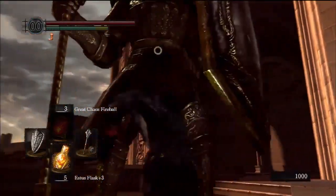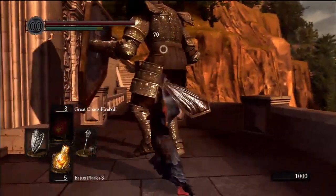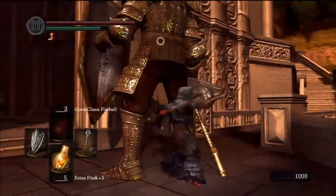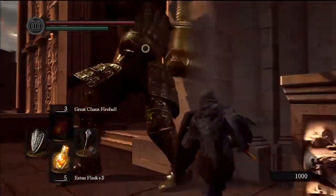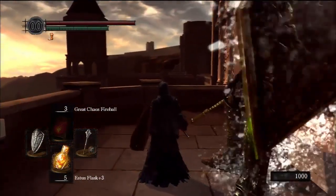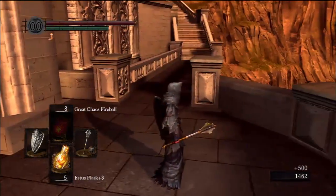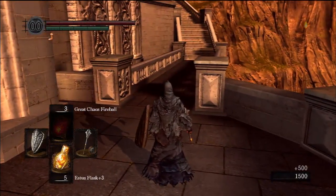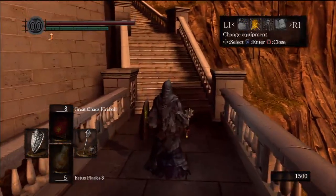One important element of Dark Souls is stamina management, because everything you do takes up stamina — every swing, every attack. Magic does not take up stamina, but anything physical does. Whether you're blocking something, holding up your shield — stamina doesn't replenish as quickly. Heavy attacks take up more stamina than light attacks, and so on and so forth.